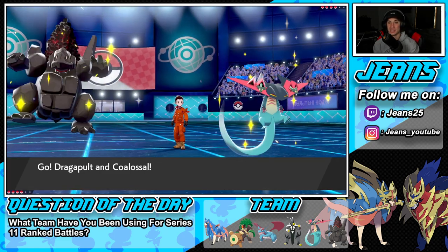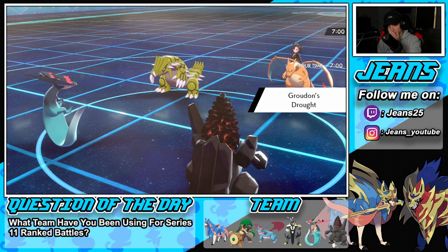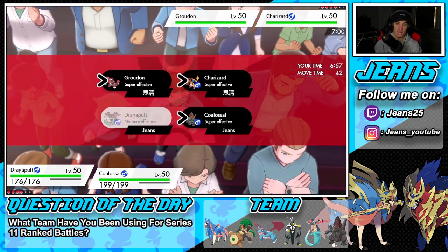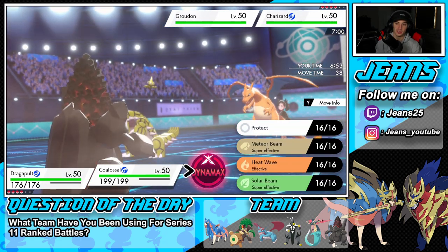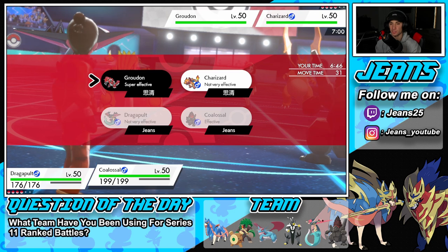He goes Charizard — we're with it! He gets out the drought, which is going to make us do less damage with our Coalossal. We're just going to drop a G-Max move. The scary part here is going to be that ground move coming in. Could I just go after Groudon? I could see him Dynamaxing Charizard and protecting, then going for Blade.